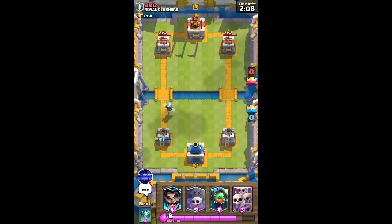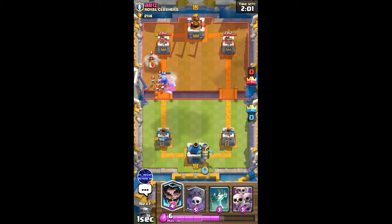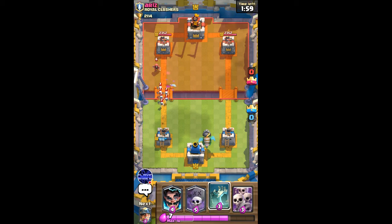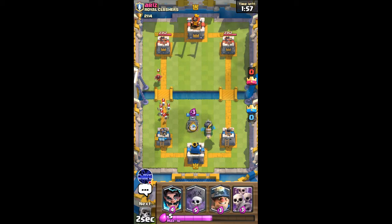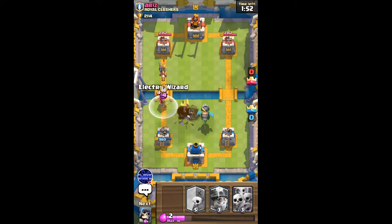The ice wizard is just gonna die and I guess I'll go in front of the dragon here in the back. He's using skeleton army — I'm gonna go tombstone to counter the skeleton army, and then I'm gonna go electro wizard.